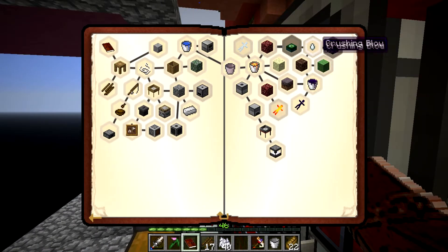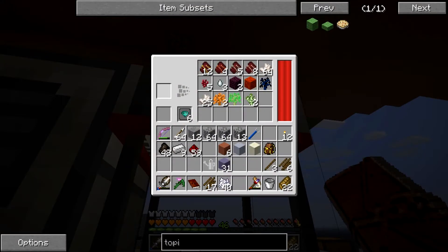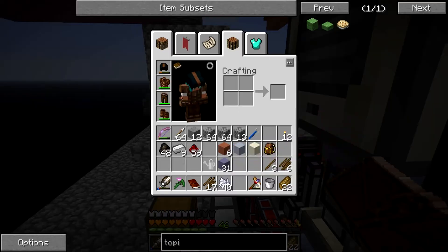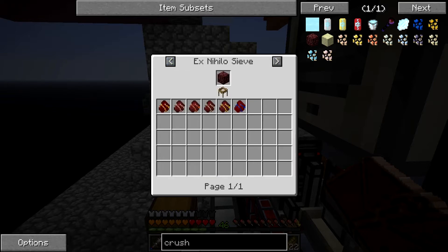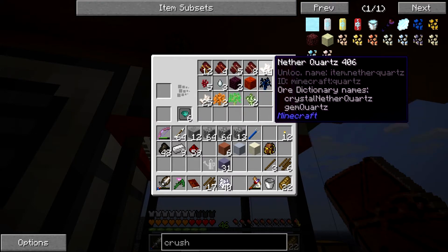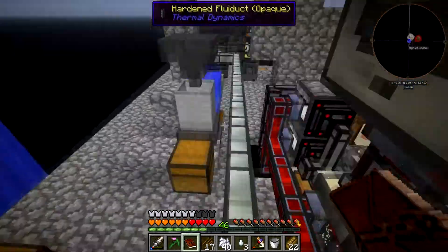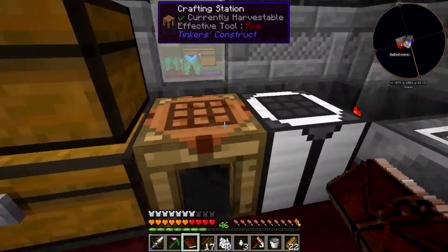Also, one of the other quests requires a ghast tear - it says crushed netherrack gives you ghast tears as well as ore chunks. I put in an entire stack of crushed netherrack and all I got out was four bits of broken gold, copper, nickel and iron. Looking it up, crushed netherrack doesn't even show a ghast tear anymore, so that may have changed in the latest update. I sifted a stack of soul sand and got some nether quartz plus ghast tears, so let's take those.